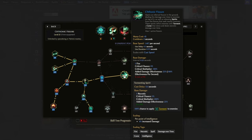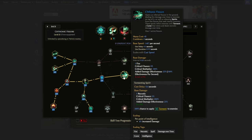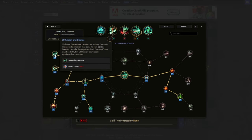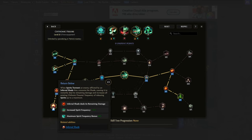Cationic Fissure opens an inferno fissure on the ground, spitting out spirits that hit enemies. We get two curses from this skill: Forbidding Chasm makes the fissure's initial hit curse enemies with Acid Skin, and when spirits hit enemies they apply a curse called Torment which deals necrotic damage over time. Twisting Waves makes Torment deal more damage per 2% uncapped necrotic resistance. Stygian Current makes the fissure release spirits more frequently. Of Gloom and Flames doubles the size of the Cationic Fissure, meaning more spirits. Cationic Rapture gives spirits a chance to be replaced by Chaos Bolt. Return Below makes spirits hitting an enemy afflicted by Infernal Shade consume that shade and release spirits more frequently, up to a maximum of 60%.